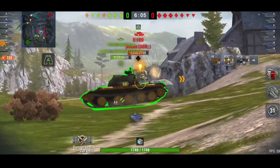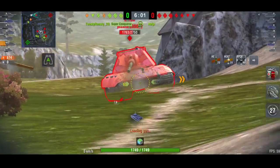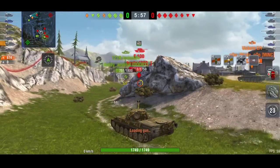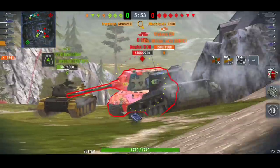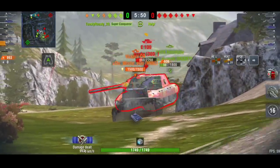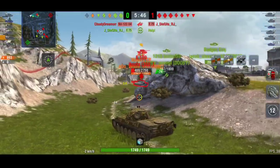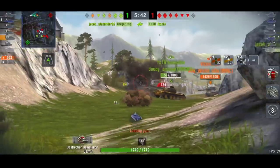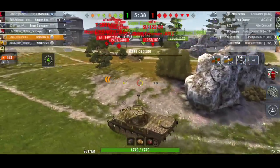There is a rogue E100 that is currently the only tank spotted on this side of the map. Looking at the mini-map, all the red tanks are by the cap area and this poor E100 is all by himself. It's not going to end well for him. However, he's still going to do as much damage as he possibly can before he dies, and they do manage to take him out very quickly.